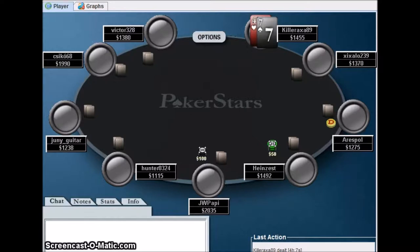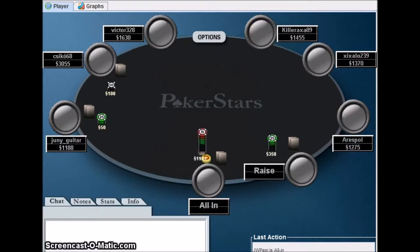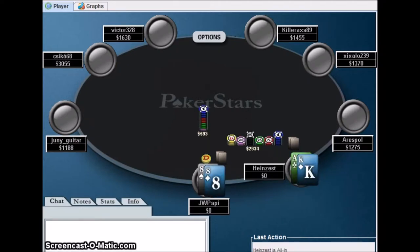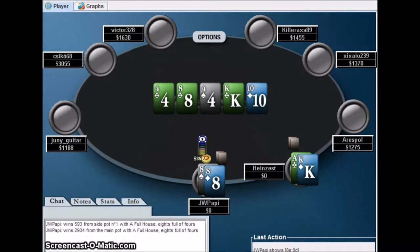A7, A6 — a bunch of junk hands coming up. With the blinds at 100, I really would not like to play with a weak ace. Here it looks like a guy makes a 3.5x raise, we get a shove, he calls — and he has ace-king. That's exactly what I'm talking about right here. He ends up making a full house.